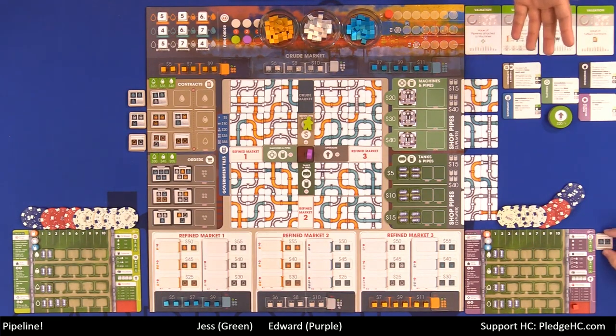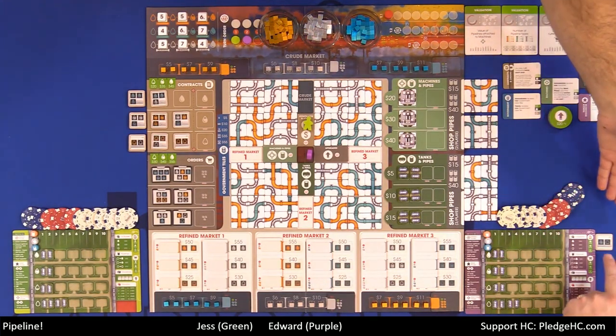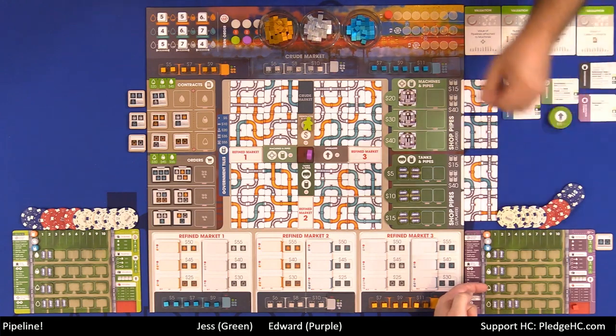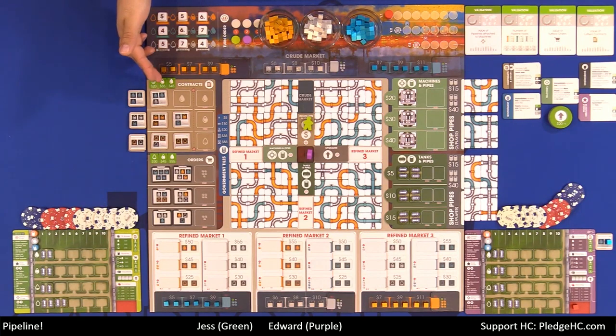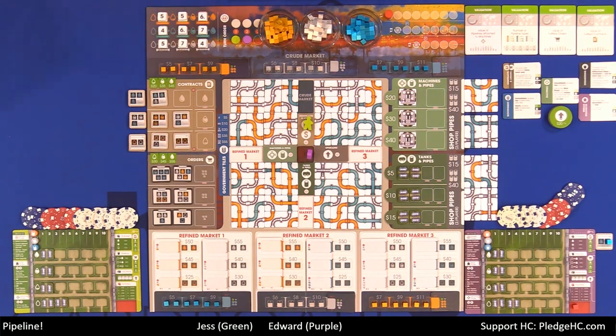Fulfilling the contract is just as simple as having the oil in your area that matches the oil that you need. So in this case, you need a blue high grade and a blue low grade. The second you have oil that matches, it can go straight over to fulfill that. You immediately get the money listed for contracts. Contracts have a set amount: low is always worth $20, mid is always worth $35, and high is always worth $45. That can be a really quick boost to your economy.